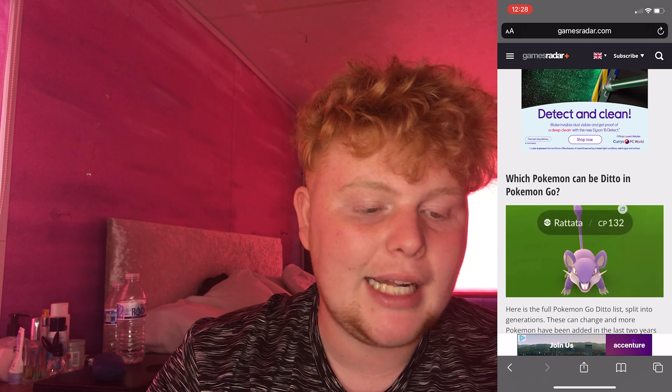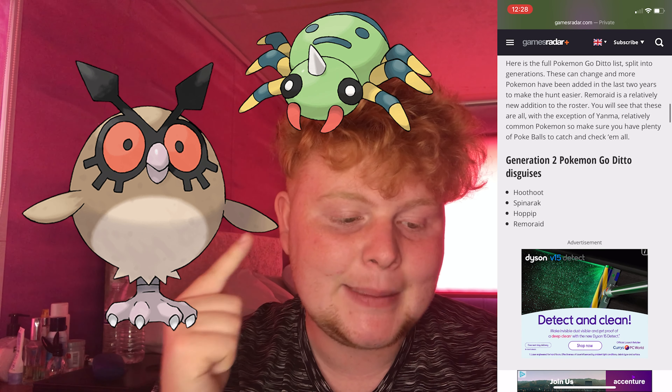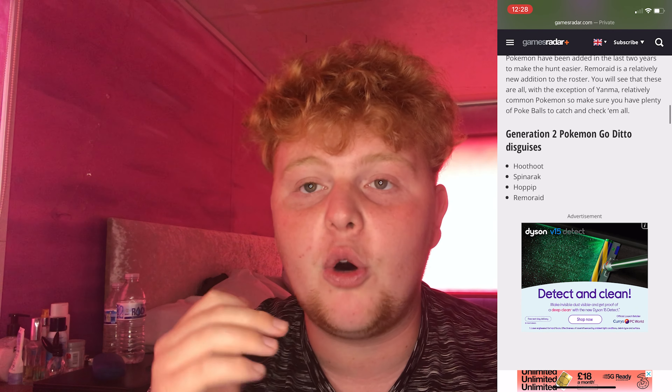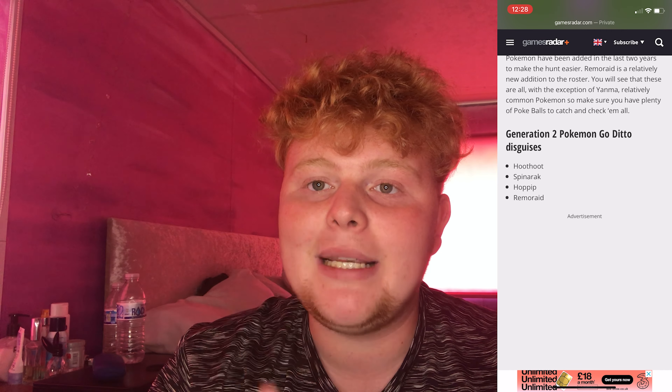If we scroll down, the Generation 2 Pokemon Go Ditto disguises are Hoothoot, Spinarak, Hoppip, and Remoraid. So if any of those Pokemon are on your nearby list or have spawned around you, they all have a chance of being a Ditto.